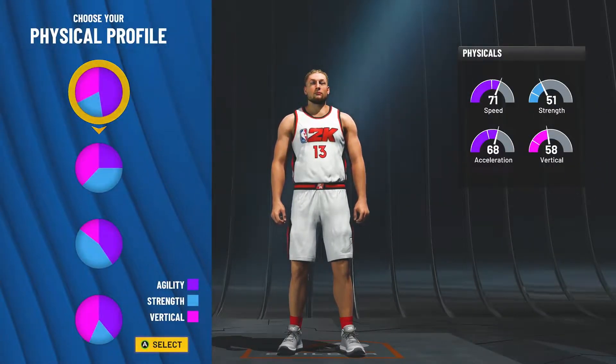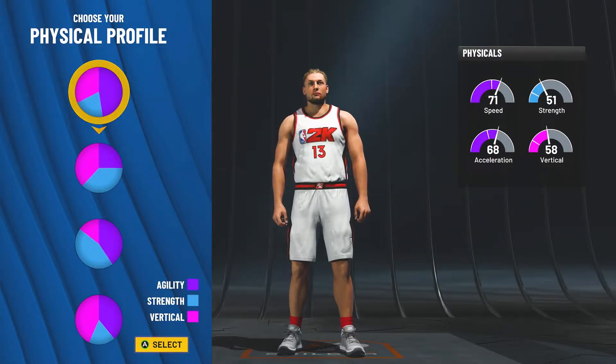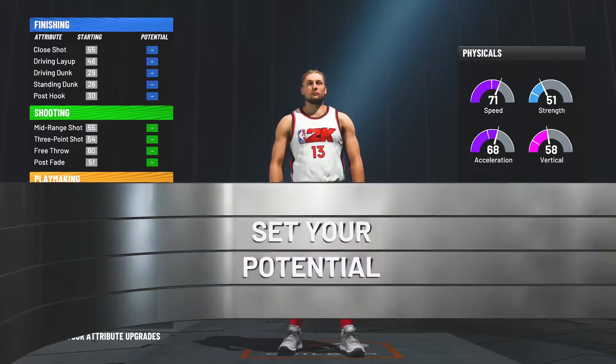No blue whatsoever. And for the physical profile, the best option is obviously the first one because we want to be as fast as possible while having a good amount of playmaking attributes.